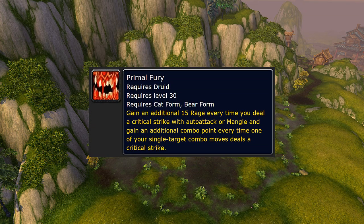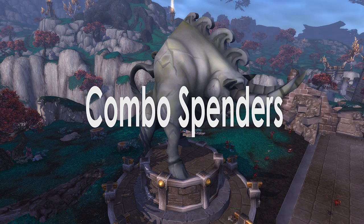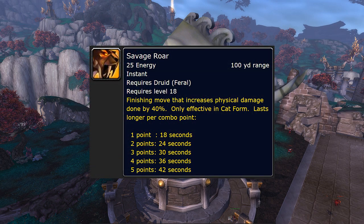Finally, if you get a critical strike with any of these abilities, you will generate 2 combo points thanks to this passive. Now, here is where to spend your combo points. Savage Roar — you want to keep this buff on you at all times, and every combo point will make it last longer.